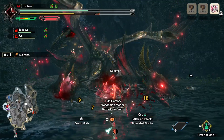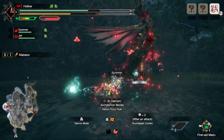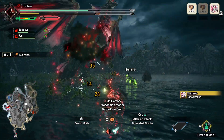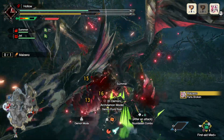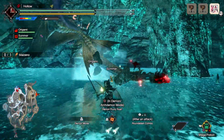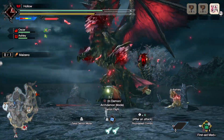Each time Malzeno lands a blow using Blood Blight attacks he gains power, and eventually he transforms into his new dark Blood Blight mode, unlocking new abilities alongside those incredible visuals. Not only will he use new attacks but his old ones will be augmented in dangerous ways. Take the tail attack - in normal mode he'll slam it into the ground and stab forward suddenly after a delay, whereas in transformed state he will zip to the target and if he is still on the ground a tail attack will follow.